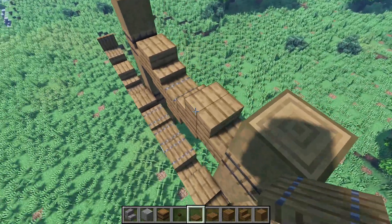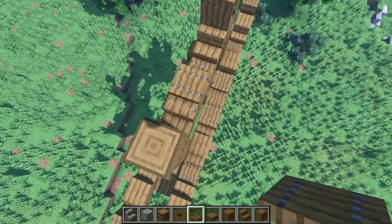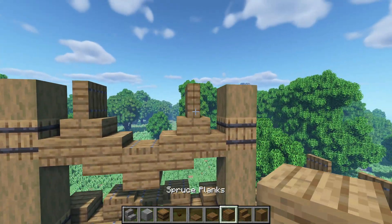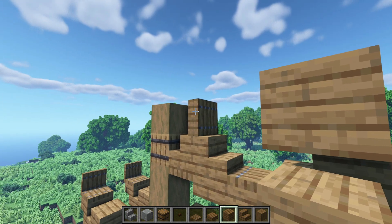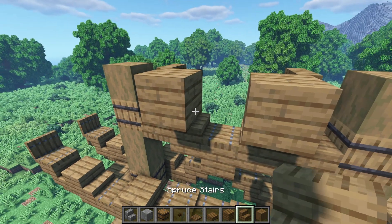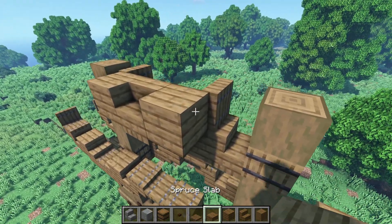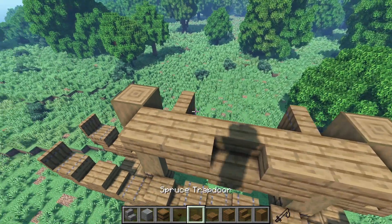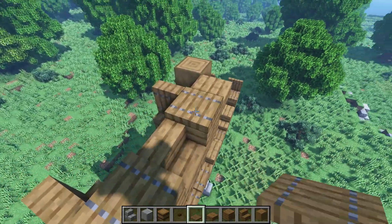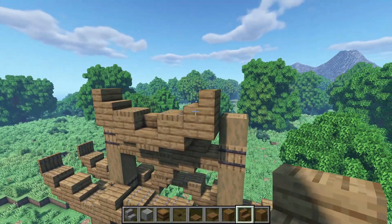Now place two trapdoors on top of these stairs and close them off. Same thing here. Now let's get some spruce planks — place them here against these trapdoors. Then a stair in the middle, trapdoor underneath. Then get a slab, place it here, another one on this side. A trapdoor on top of this block, another one here. Stair on top of the slab, another stair on top of this slab on this side.